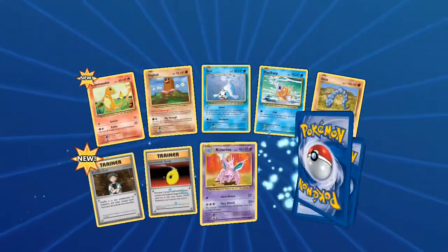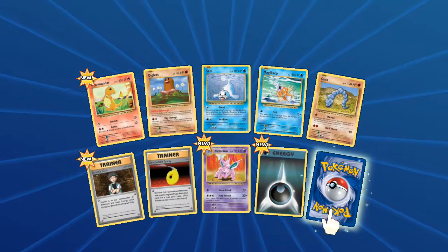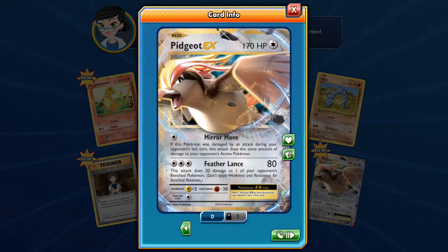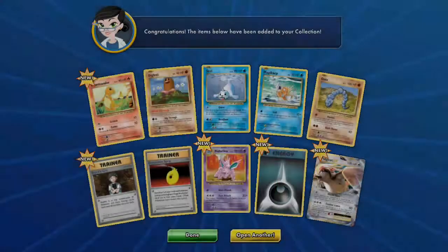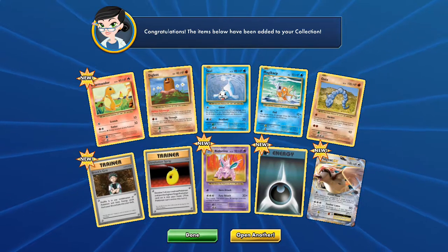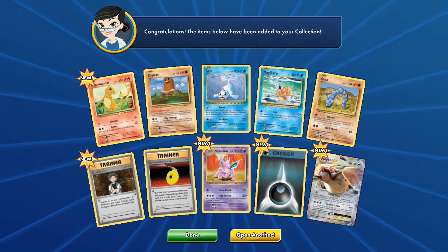Hey, here we go — Pidgeot EX! This attack does 20 damage to one of your opponent's benched Pokemon. Very nice. It's a brand new one for me as well, I haven't got that one. Nidorino, Onix, Charmander — I'd really like a Charmeleon to finish my evolution.